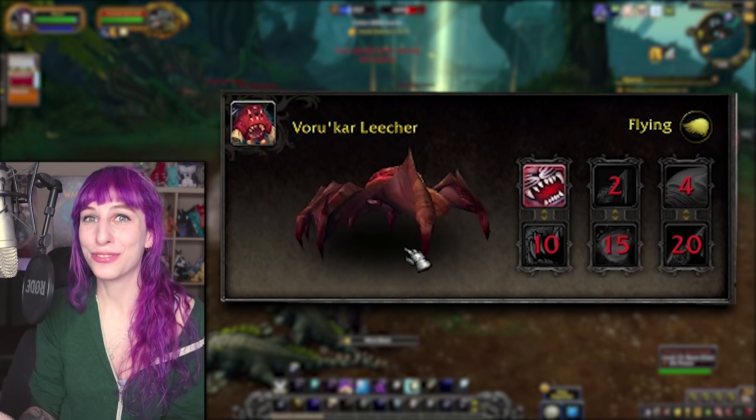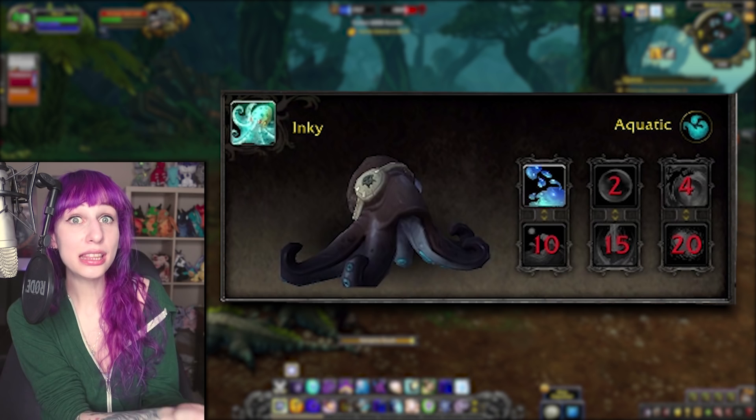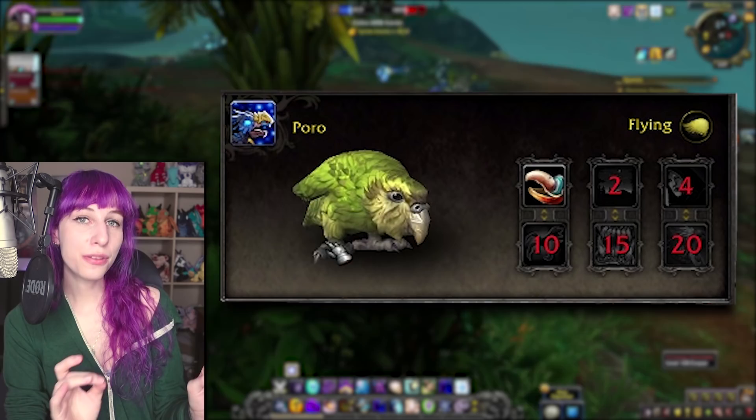I saved my favorites for the end of this list, starting with Inky and the Octopode Frye — they're little baby octopuses, and I need them. There are the tentacles, which are very important to the void; they're kind of void-adjacent. Inky's got himself an eyepatch, and the Octopode Frye just looks like he belongs on a children's cartoon, and I want them.